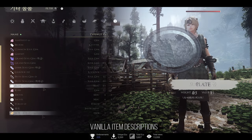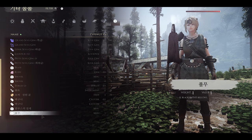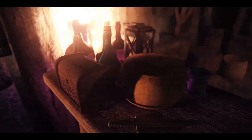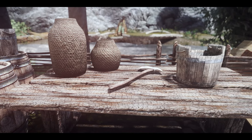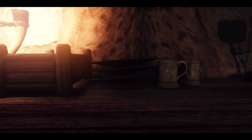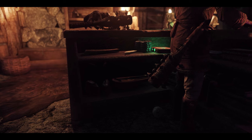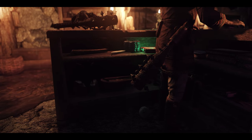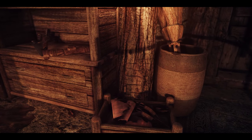Especially, Vanilla Item Descriptions is a prominent mod currently utilizing the Description Framework. It adds descriptions to hundreds of vanilla miscellaneous items, encompassing items from Skyrim and all DLCs. You can review each description in the Vanilla Item Descriptions data file. It provides concise and immersive descriptions that will be displayed in various user interfaces of the game, enhancing your understanding of each item.